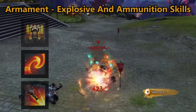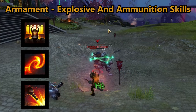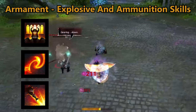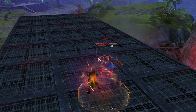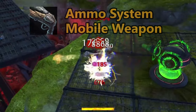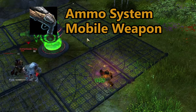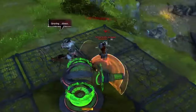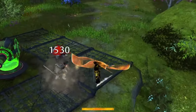The bladesworn also gains access to armament skills, which are oriented around the profession mechanic and dragon trigger. These skills interact with flow rate and ammunition charges, and can even reduce the recharge of your next dragon trigger ability. The bladesworn gains access to the pistol offhand, which works in conjunction with these abilities by dealing damage and recharging the dragon's roar ability, which pushes you back based on the amount of ammunition spent.